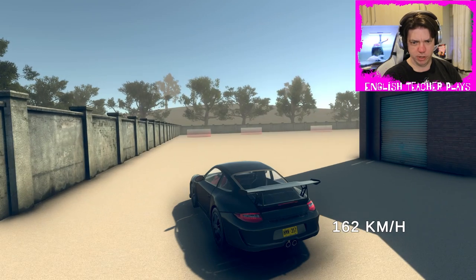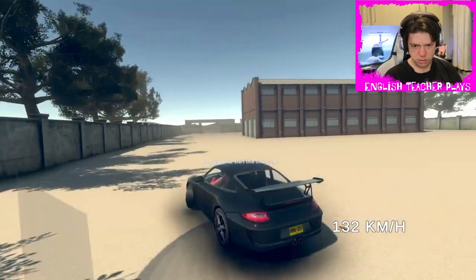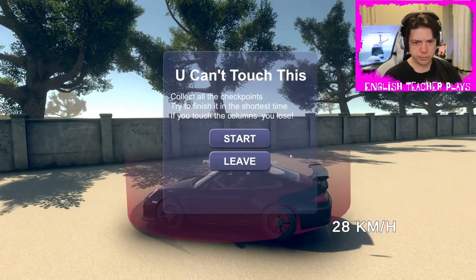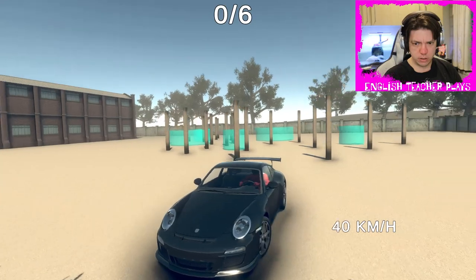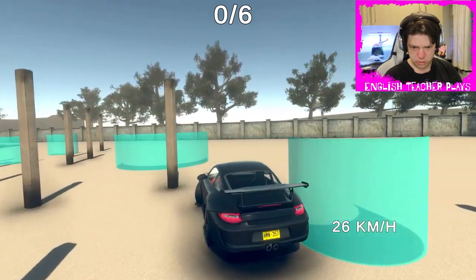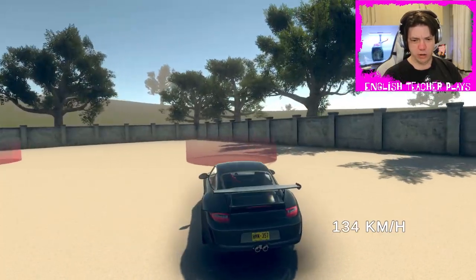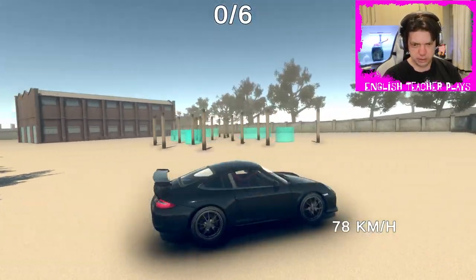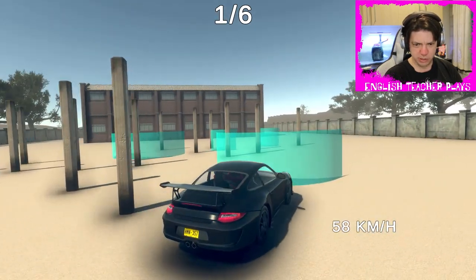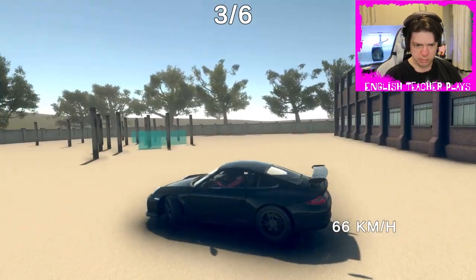There are several challenges in free mode marked on the map. So we've got to go into the thing and start the challenge. When we touch the columns, we lose. Okay, so then we have to restart. Let's try it one more time. We're just going to lose again, right? The car just handles terribly. I just want to do it and see what kind of reward we get, so I'm going to go very slowly so that I don't hit the columns.